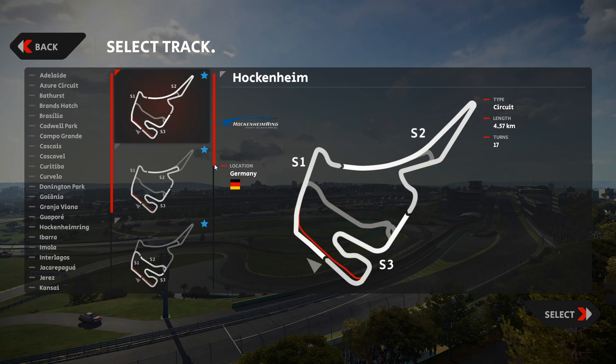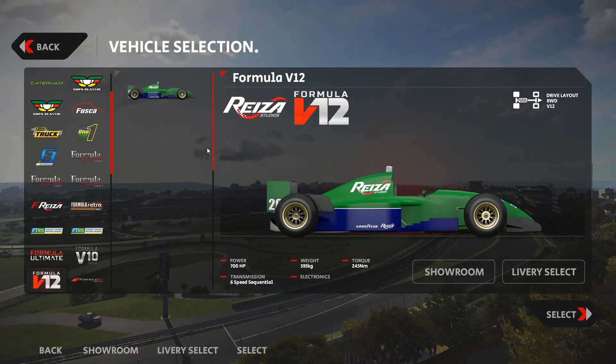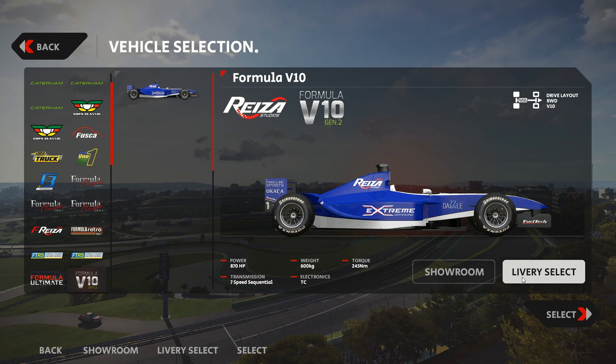We are here with version 1.011, and as many of you know, there is the Hockenheim long version track since update 1.010. We have it here beginning with the 1977 version, going to the 1988 version, and last but not least the 2001 version. We're going to choose that one today and pair it with the V10 Formula One from Risa Studios, which is representative of the 2000 season era.